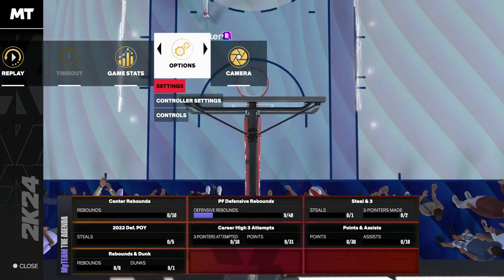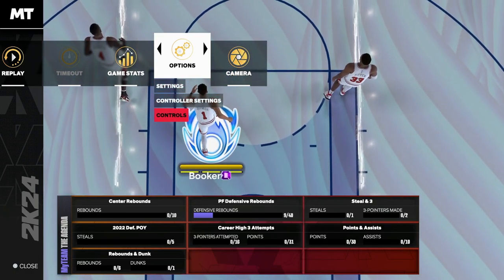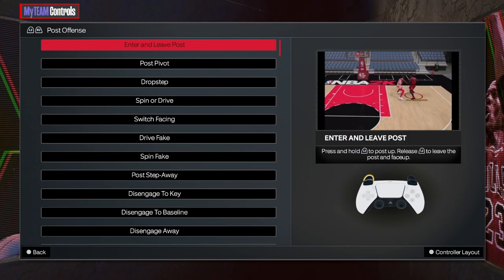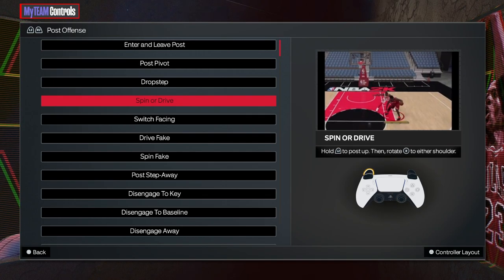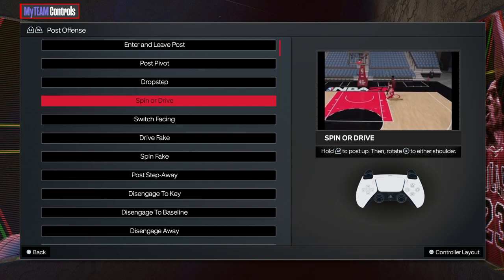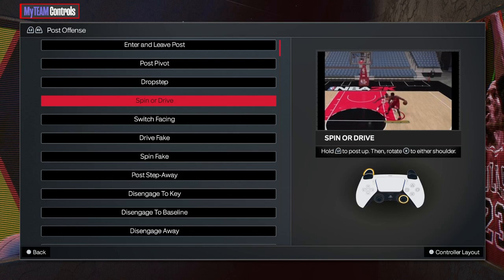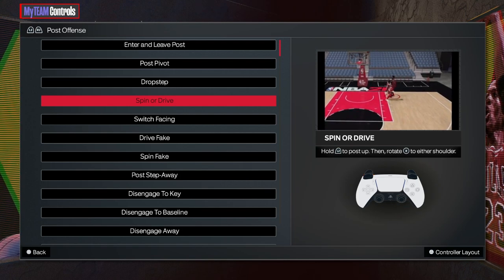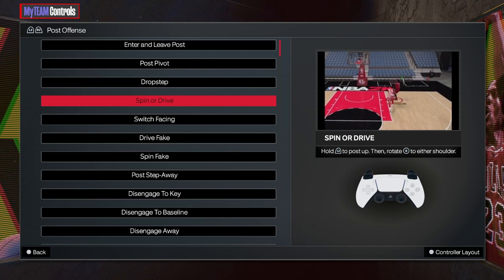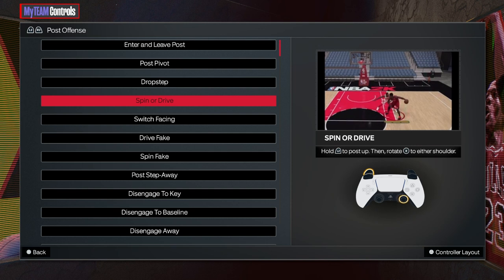One thing I'd recommend is checking 2KU — it'll actually help you practice quite a bit. You can also go to controls and R2 over to post offense, and right there is spin or drive. You're going to hold L2 and then spin one direction or the other on the right stick. If they're shading one side, you spin the opposite direction. Sometimes the CPU will block it, but on pro difficulty it's usually just a wide open easy dunk. When you get to harder difficulties, the CPU will move in the direction you're spinning and shut you off, but for this challenge spinning to the open area should be fine.